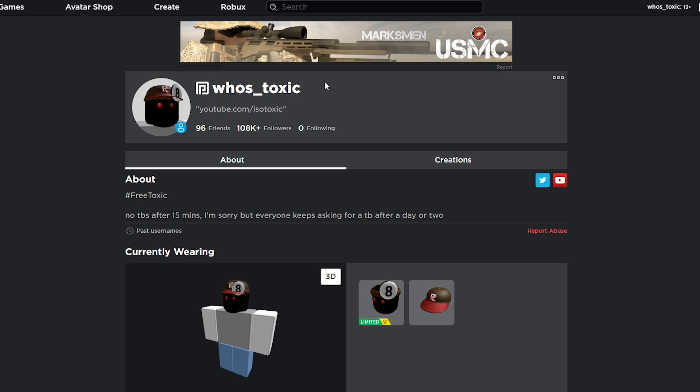I think it would be pretty interesting and cool if Roblox allowed you to change the color of your name in the chat — maybe not a thousand Robux, since that seems like a lot to pay for something you don't even control. Still, I think it'd be a cool feature. Honestly, I probably wouldn't even change mine — I kind of like the dark purple that 'who's toxic' has by default. But I want to hear from you: would you want to change your name color, and how much Robux would you pay?